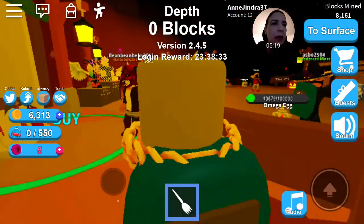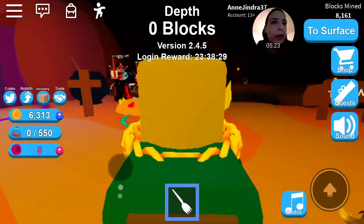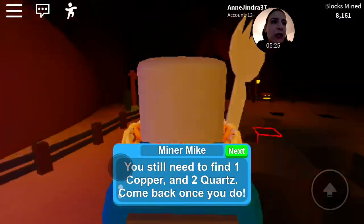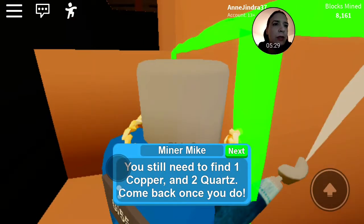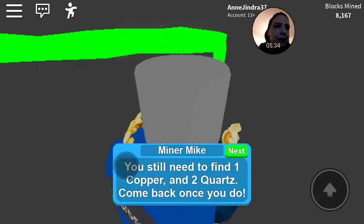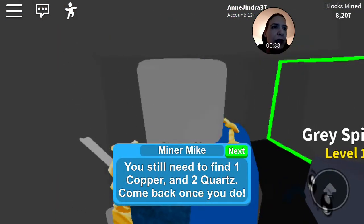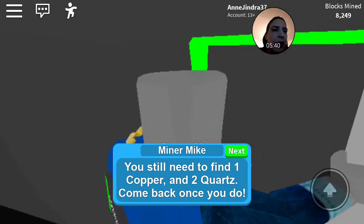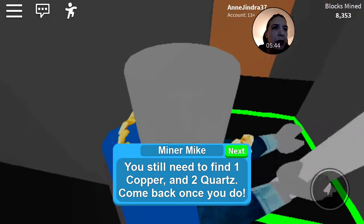Obviously you can buy different things to mine with and so on. Your outfits hopefully do carry over — I would assume. I don't think the pets do. One copper, two quartz. There we go — there's our old mine shaft. Plunged to our depth looking for copper. I think it would be a simple thing to find.